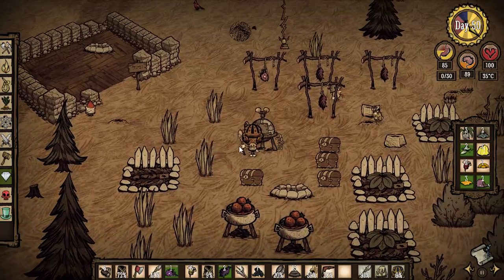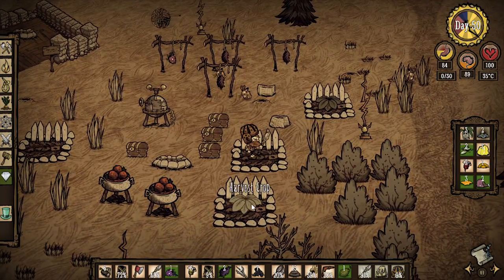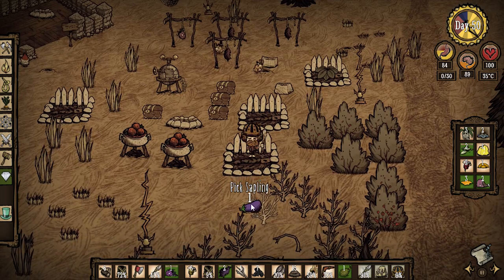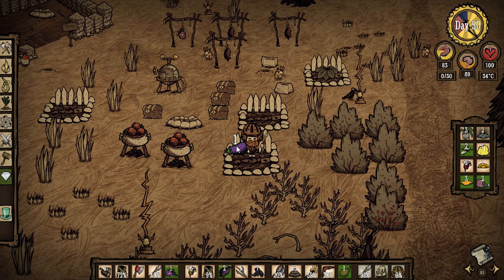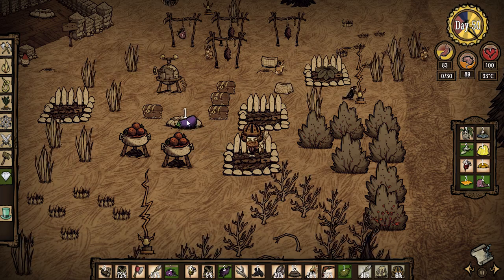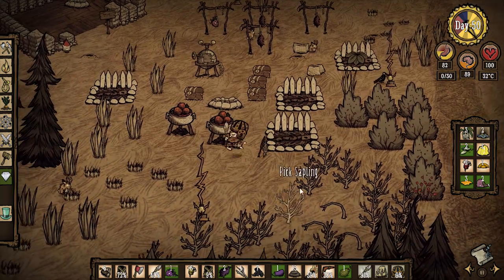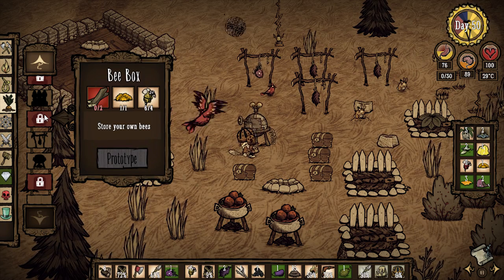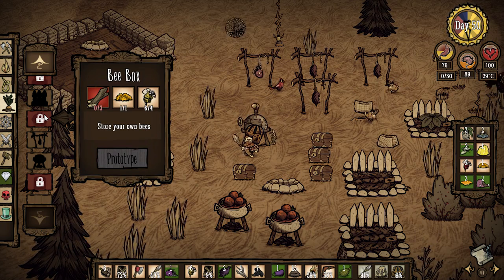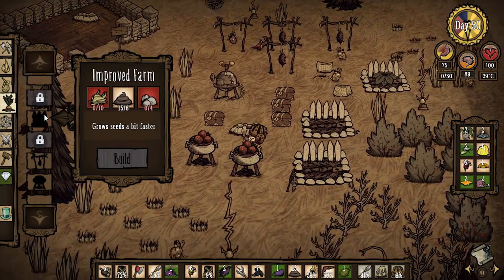We got more crops growing already, awesome. They went invisible — it's kind of weird like that. Food and bee box: we need two boards, one honeycomb, and six live bees. We have six bees — we just need some boards. I think we have enough wood but I don't want to chance it because night's gonna come soon, so I'm gonna chop down this tree real quick.